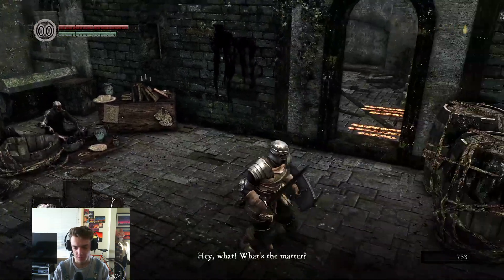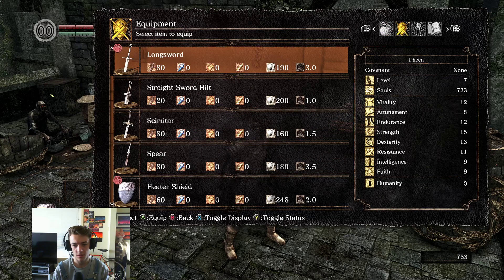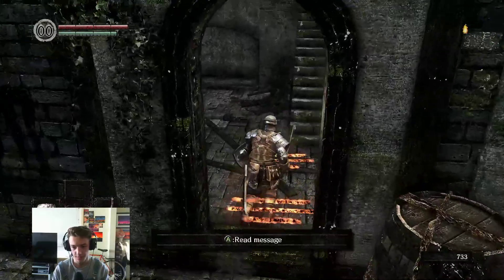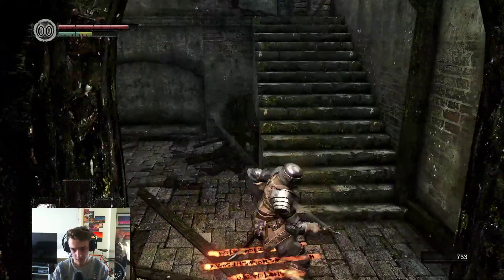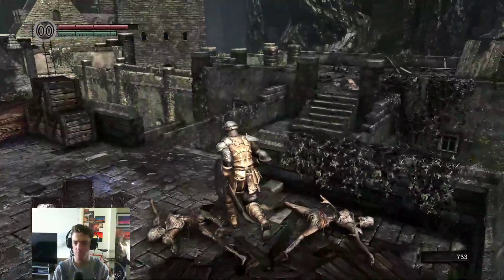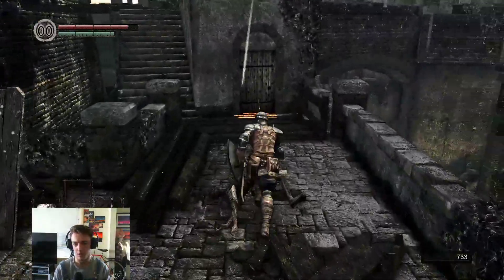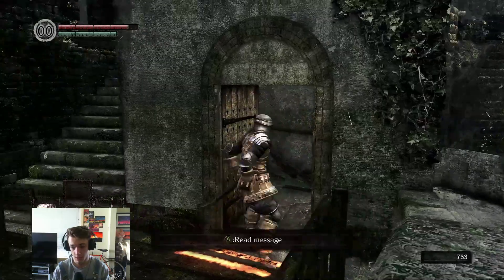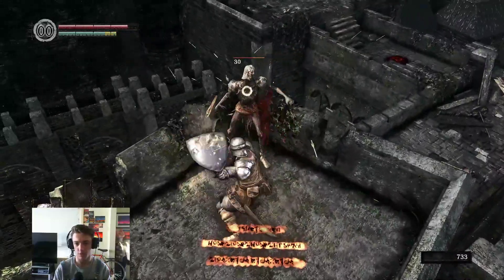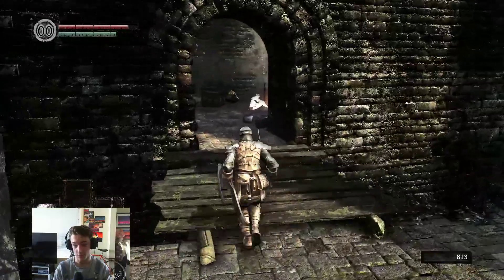So you know what — we're gonna use the scimitar. It does the same amount of damage as a long sword but it's a curved sword. It might be a tiny bit faster. What that does for us is we'll be able to upgrade it all the way, and eventually we'll have a really good sword that we can get from it.